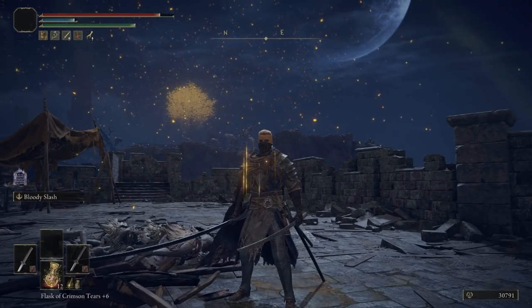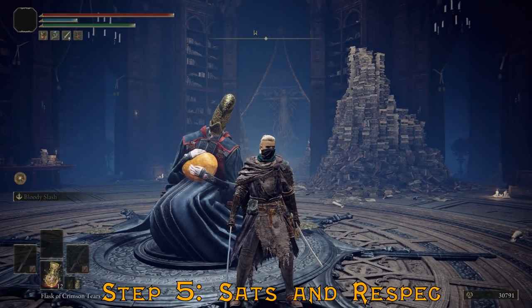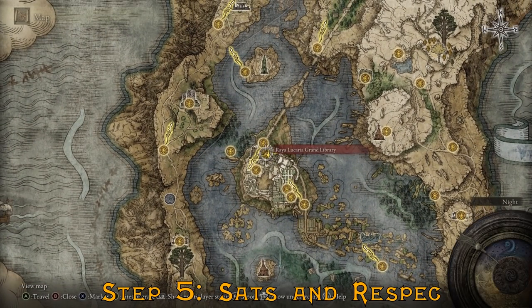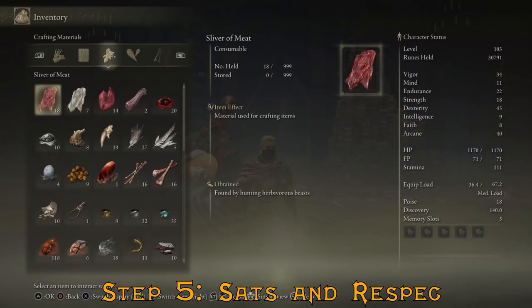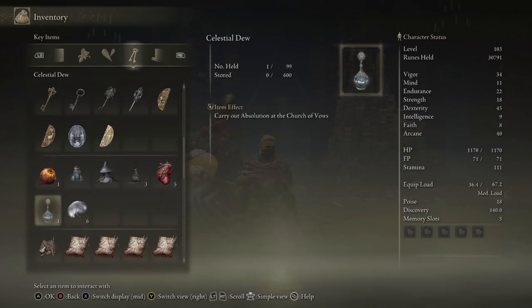I'm going to show you the stats, how to respec, and then the talismans. To respec, you need to have fought Rennala at Raya Lucaria Academy. Then you need an item called Larval Tears — some enemies drop it and some vendors sell it. You can easily find the locations on the Elden Ring wiki.